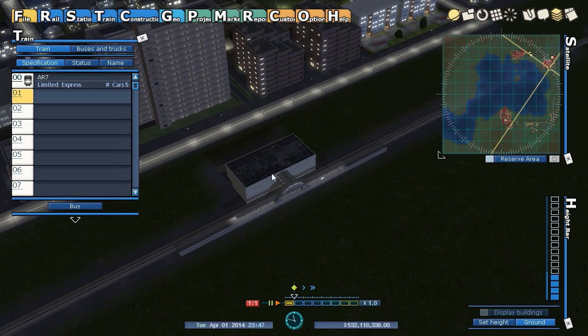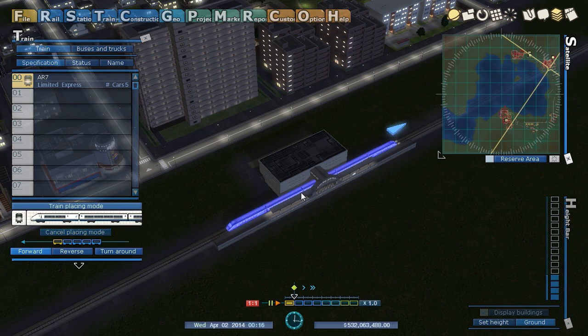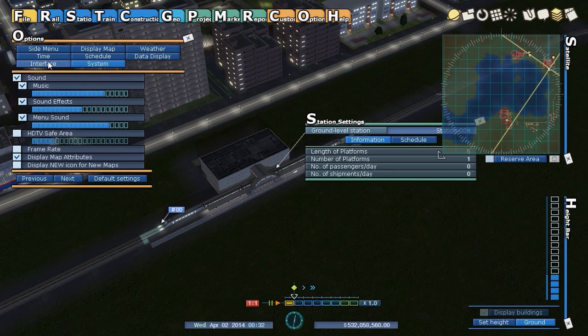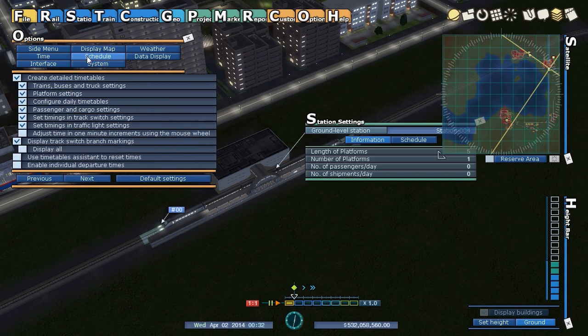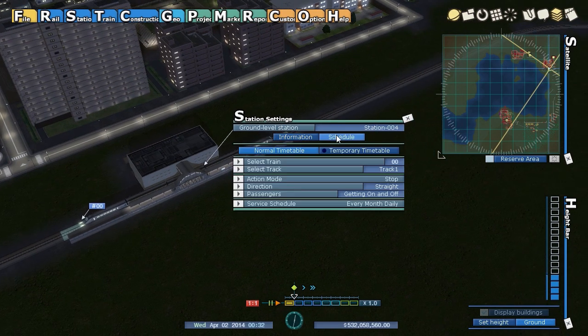Hopefully the stations are big enough to hold this. I'll place the train, pause it, and turn it around. There's only one track. I want detailed timetables and all my scheduling options on. Temporary timetables are something new — so you can have a normal schedule on weekdays and a different schedule on weekends or holidays.